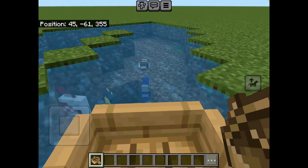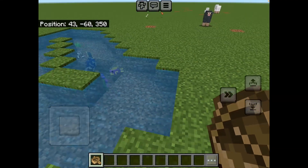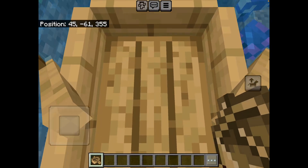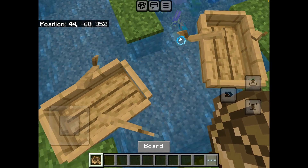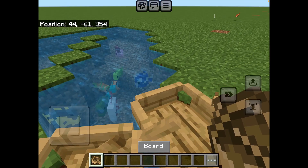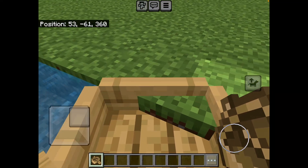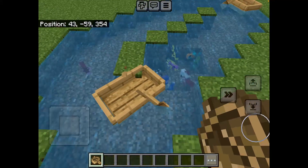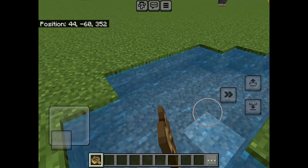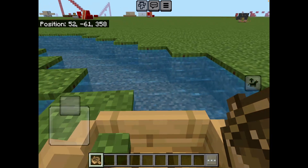I could have one boat here and then another boat — it doesn't fit in there. I would have to place it in front, so it would take quite a long time to find a place where one can pass the other. You can see this one can't get past that one. Now I'll see if I can get around it, but there are only a couple of places where it can actually work. I'll just get into another boat — there we go.